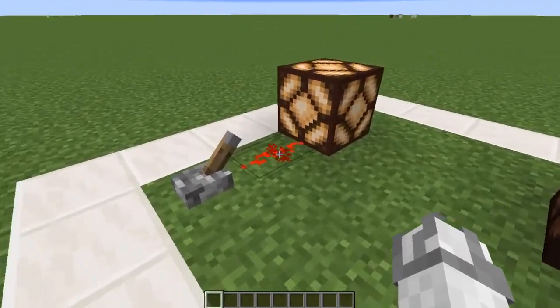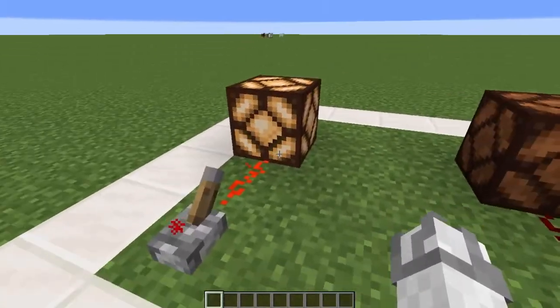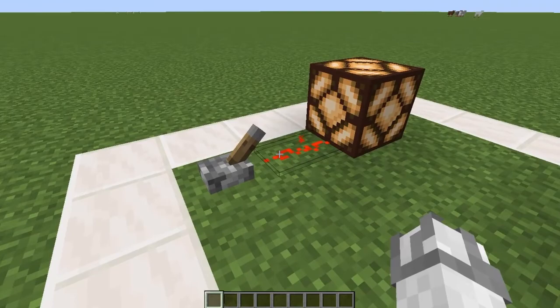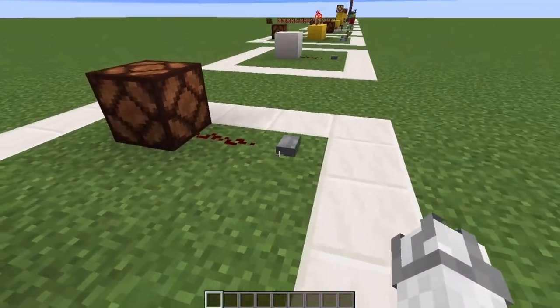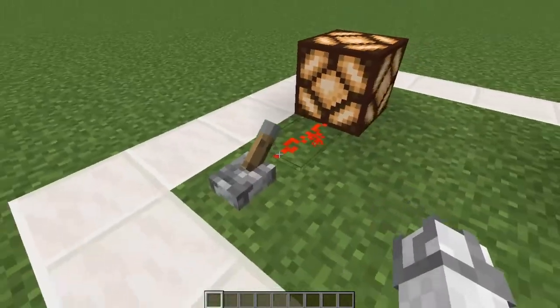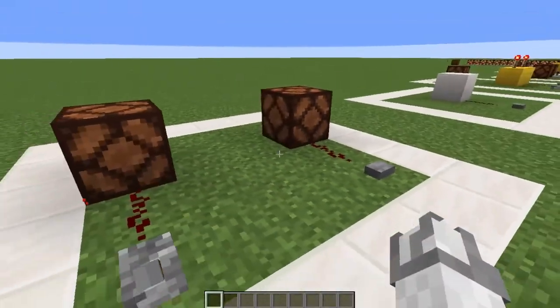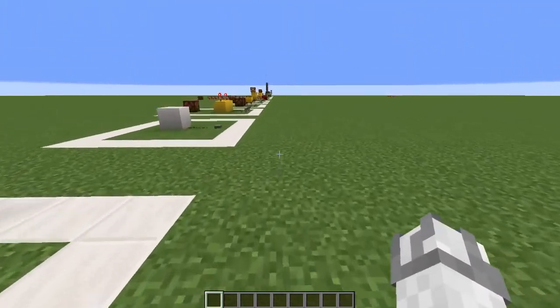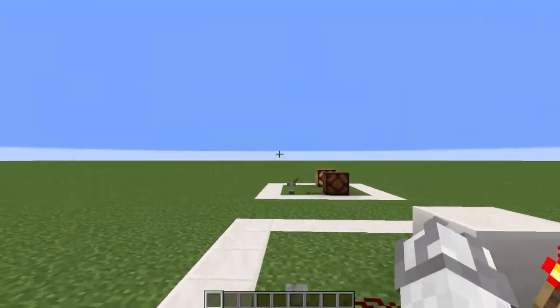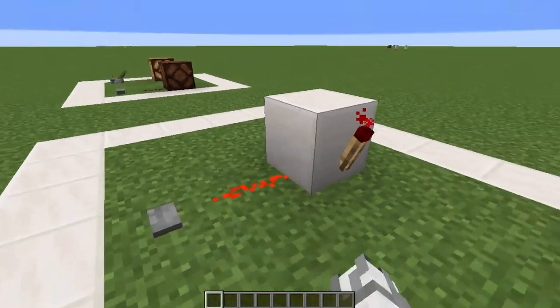To start off, we're going to look at the lever, which makes a continuous power to a redstone wire to the lamp, while a button makes power for a short time. So while the lever does continuous power, the button does semi-continuous. With the button or the lever you can power a block.